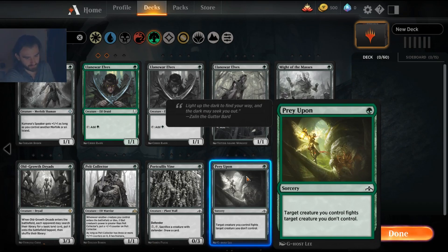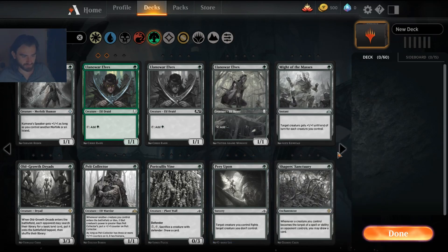I've experimented with Prey Upon and I think it's one of the best fight cards simply because it costs one green mana. The problem is that if you're going to make a fight deck, you're probably running a dinosaur deck, and then there's a better version that also adds a plus one counter to the dinosaur. So Prey Upon probably won't be included in that kind of deck.